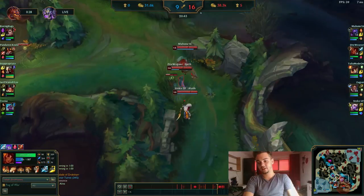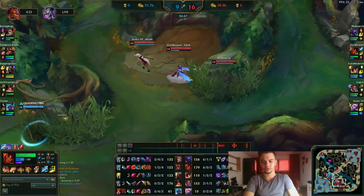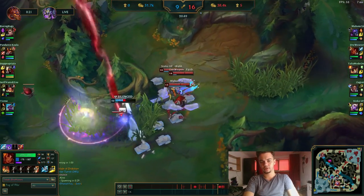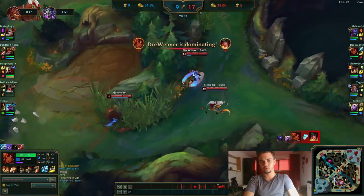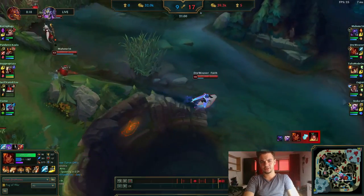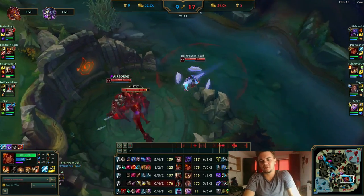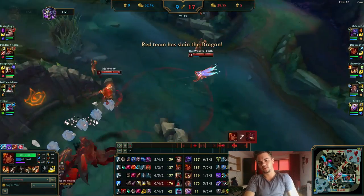I should have swapped trinkets a long time ago. Here is a kill — Braum protocols on a ward. I don't know why he bought her so much. As you can see there is an infernal drake. From this point it's just easy — I'm going to speed this up because you've got the point.